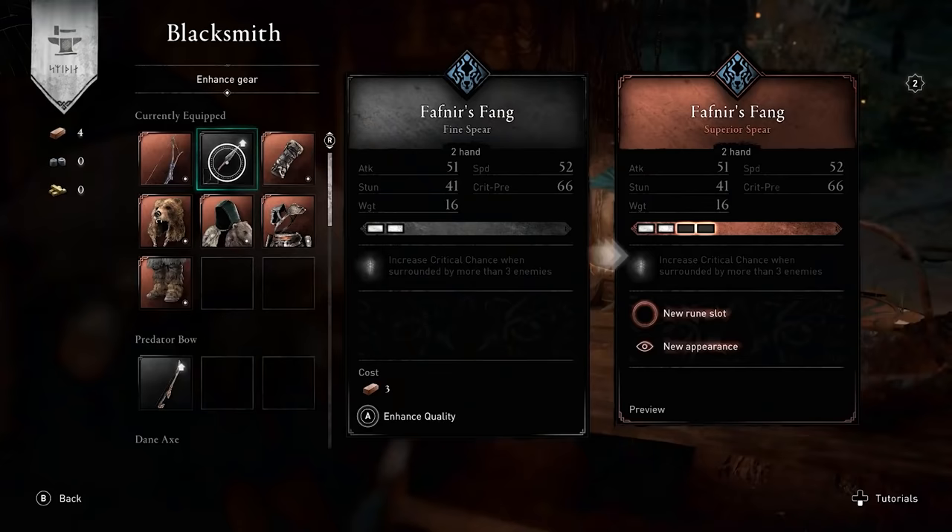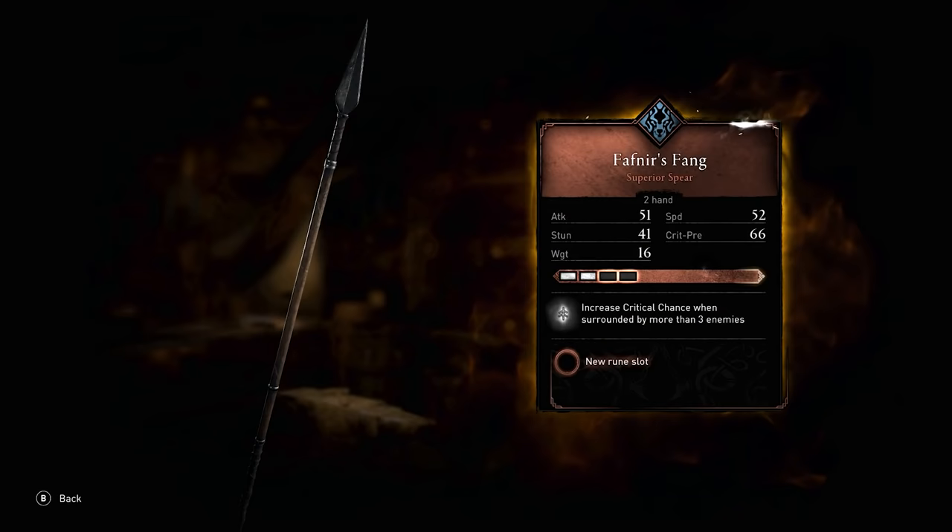Be sure to invest in what you have by upgrading their stats using leather and ore. Once your gear is maxed out, you can increase the number of upgrades and slot them with runes by trading in carbon ingots.